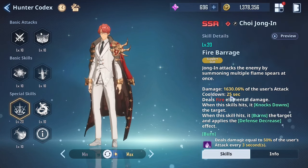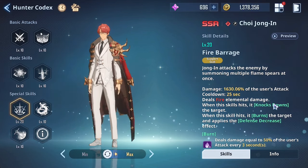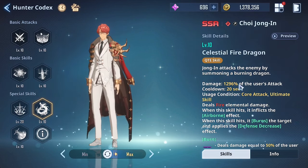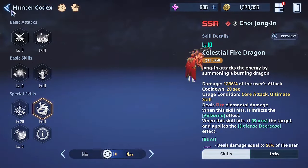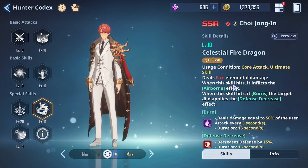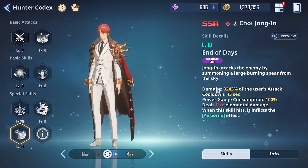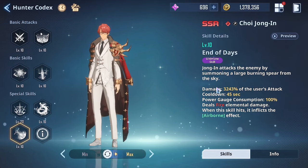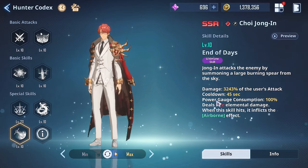His support skill, Fire Barrage, has Jong-in summon multiple flame spirits at once — 1630 percent of user's attack as damage. When it hits, it knocks down the target, burns the target, and applies a defense decrease. That's three CC effects at once: knockdown, burn, and defense decrease — really nasty. His QTE skill, Celestial Fire Dragon, has Jong-in summon a burning dragon — when it hits it applies airborne effect, burns the target, and applies defense decrease. He is an insane unit, probably the best in the game, with massive damage and CC.